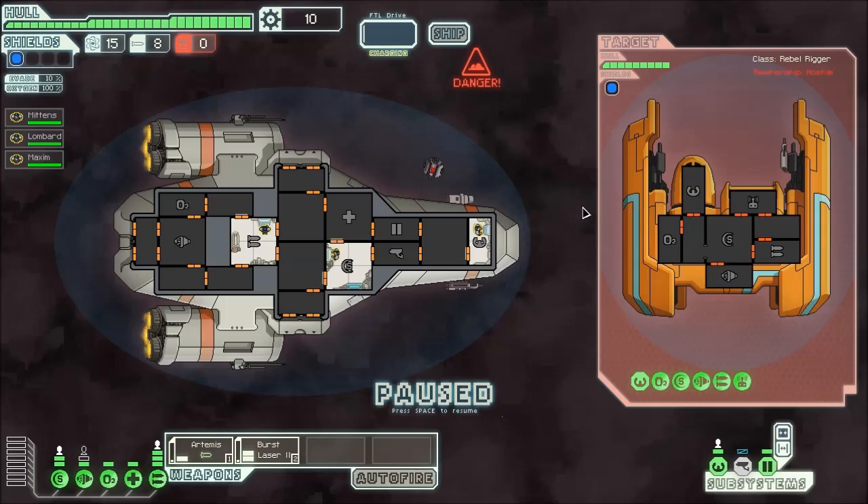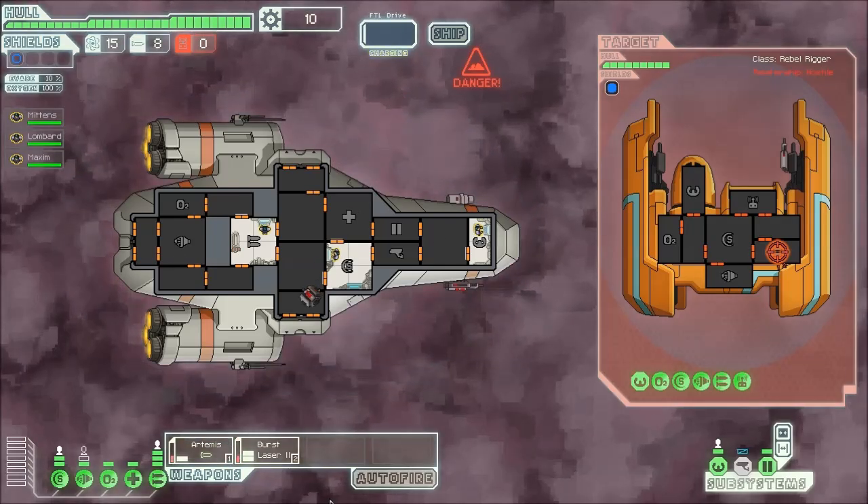This is where the bulk of the game is — in this combat. As you can see, the enemy ship has the same subsystems, and apart from this one, they have a drone control unit. So this is how combat works: we click a weapon and click where we want to attack the enemy. We want to take out the weapons first usually, so then they can't shoot us. Then we just unpause it and wait for the weapons to slowly charge.